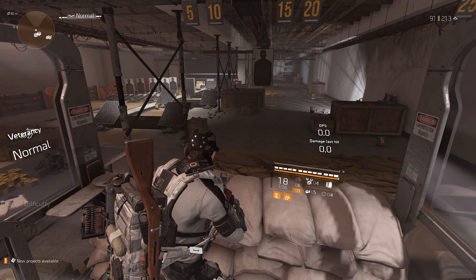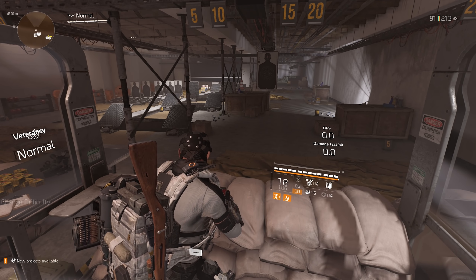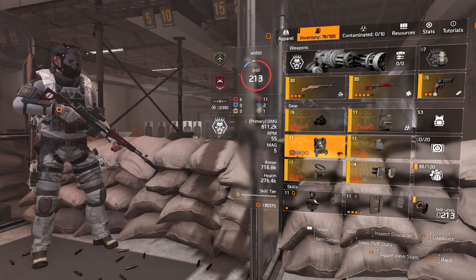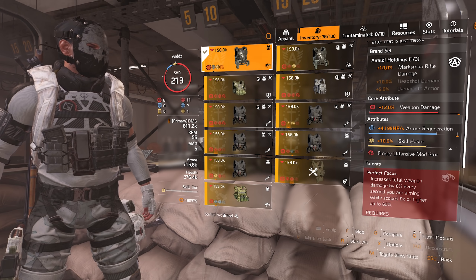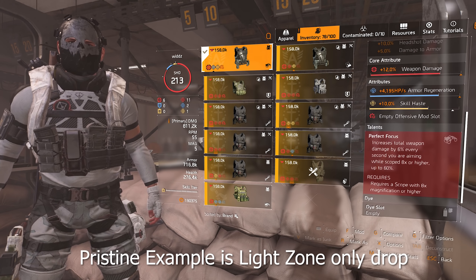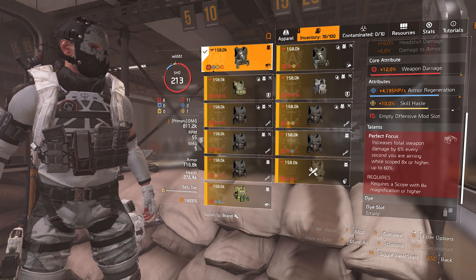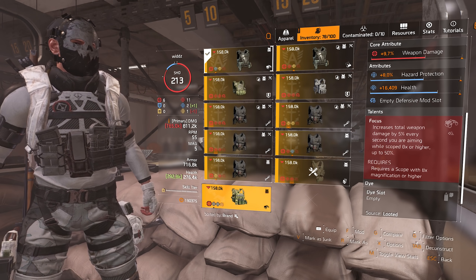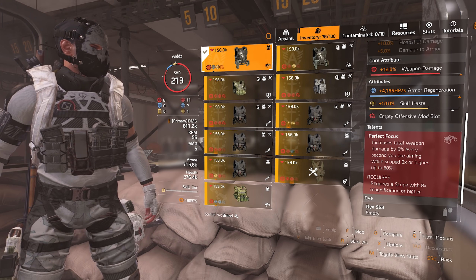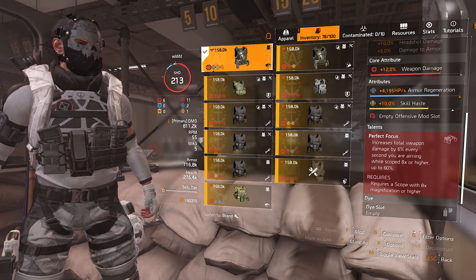Today I want to talk about a gear talent that I think a lot of people have missed out on. The talent is called Focus. The perfect version is called Perfect Focus, which gives 60 maximum damage while the normal version is 50, gaining five — that's basically the difference.